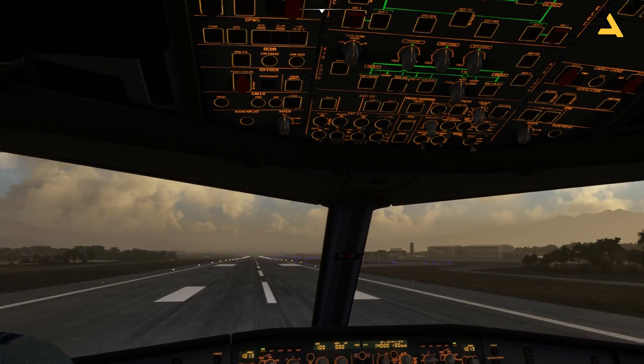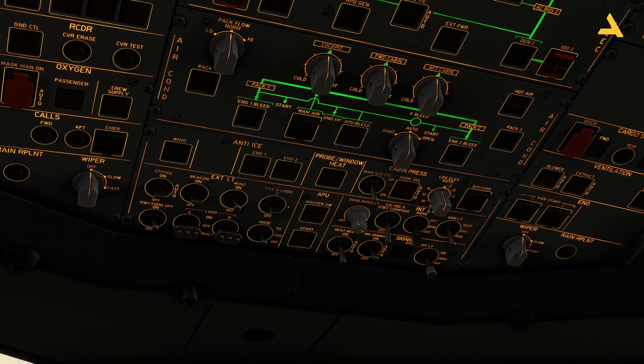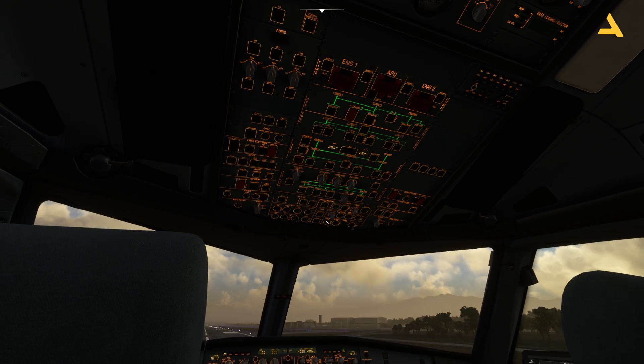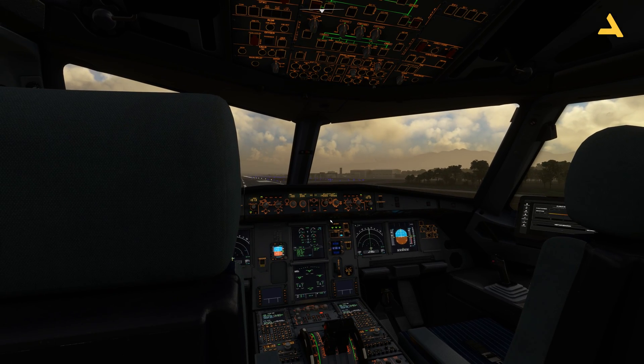Let me show you the overhead panel. This control is actually the brightness for the backlights of the overhead panel, so you can use this knob to change the brightness of the overhead panel.